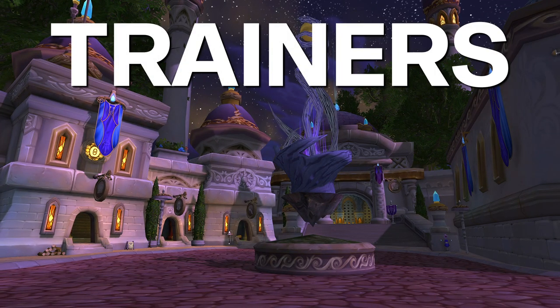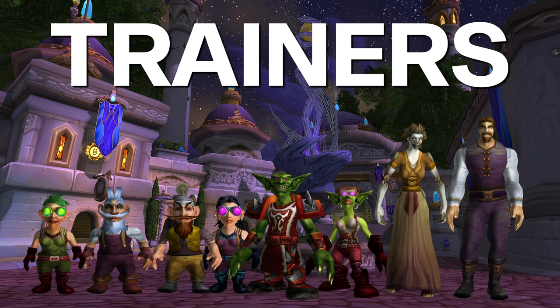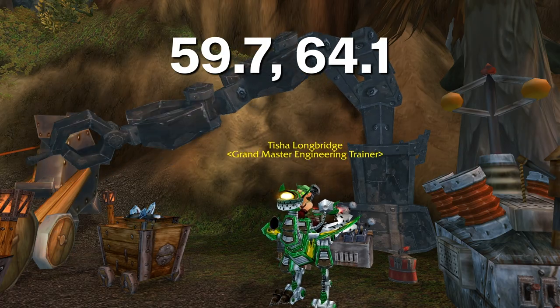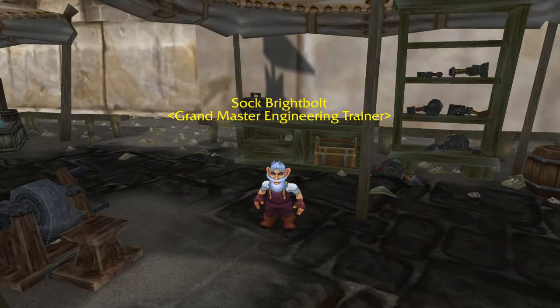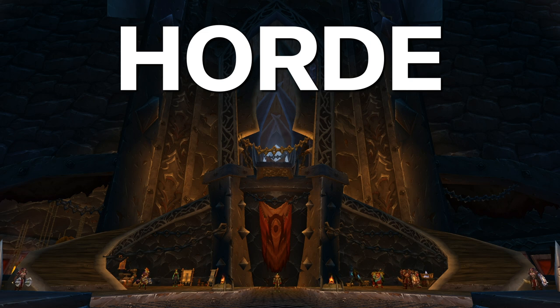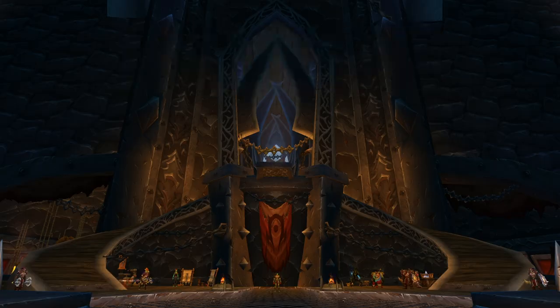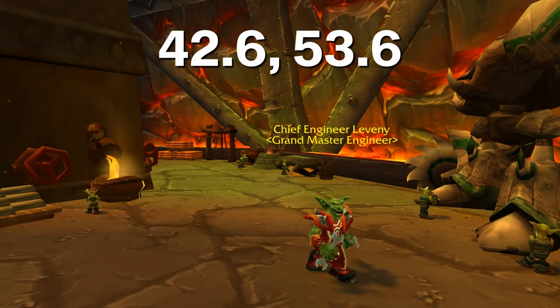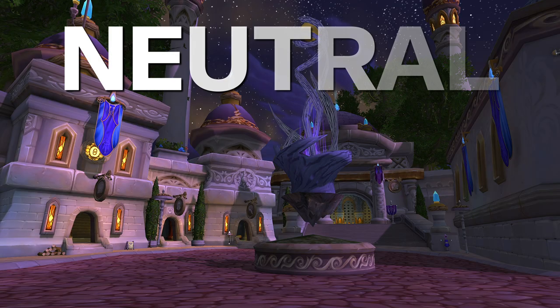Now let's cover where the Engineering Trainers are located so that you can easily find them once Wrath launches. Alliance-only Engineering Trainers are located in the two Alliance cities in Howling Fjord and Borean Tundra. Tisha Longbridge can be found in Valgarde in Howling Fjord, and Sock Brightbulb is in Alliance Keep in Borean Tundra. On the Horde side, Jamesina Waterly is in Vengeance Landing in Howling Fjord, and Chief Engineer Leveni is inside Warsong Hold in Borean Tundra. All of the Dalaran profession trainers are neutral, with some other trainers found in other areas.